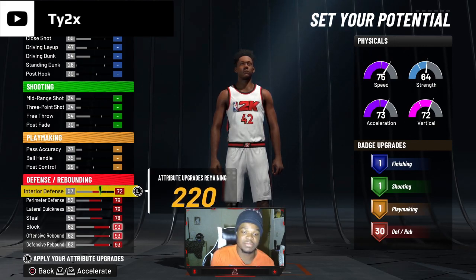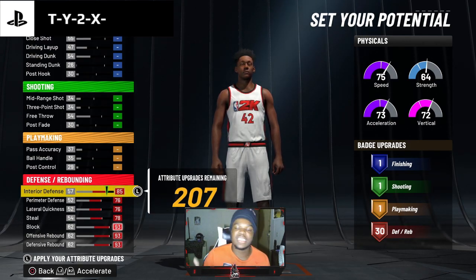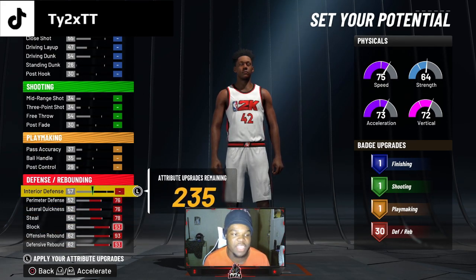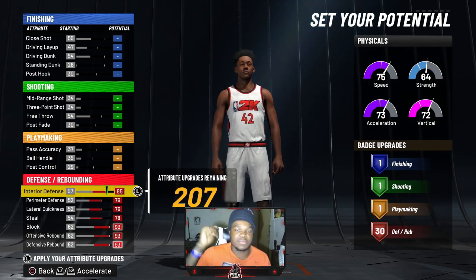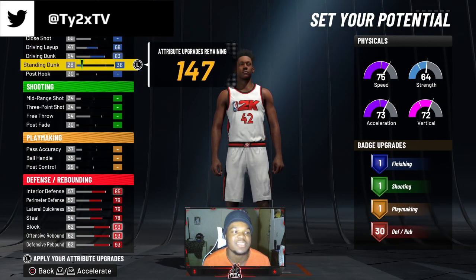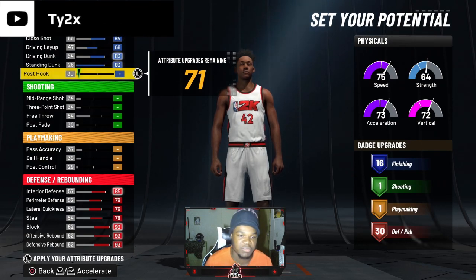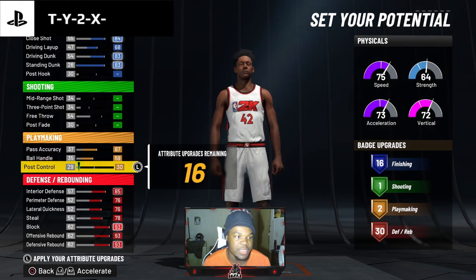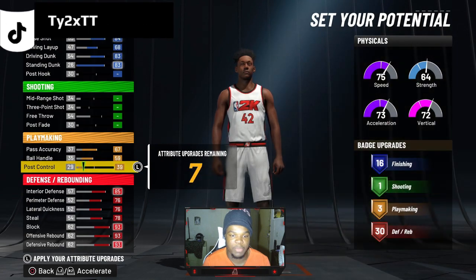You guys can probably bring some stuff down if you want to save attributes, but this build is meant for comp — stage and good park players. I don't see why you'd have any of these things down. You are a defensive primary build. If you don't want that, go make something else. Max driving layup, driving dunk, standing dunk, and close shot. You don't need anything higher than 16 besides that. I recommend throwing ball control up so you guys can get Quick First Step — that's why I say throw this up.